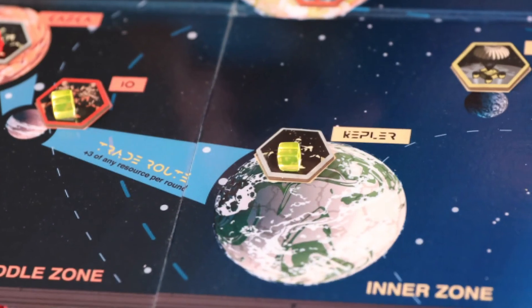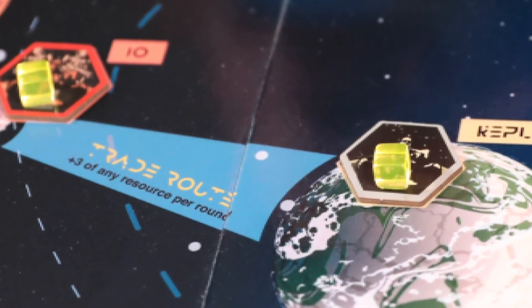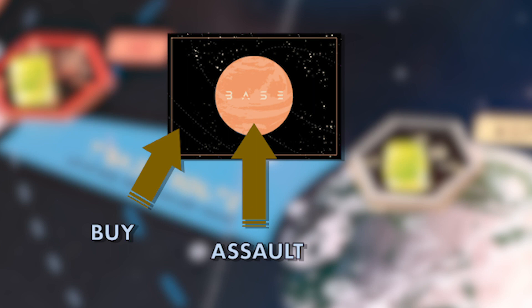This section of the tutorial provides a deep dive into bases, the other key source of resources. You can acquire bases in a few ways: on your turn you can pay for a base assuming that territory is unoccupied, or if another player has the base you want, you can attempt to steal it from them via an assault. Also, when it's not your turn, you can trade for bases as with anything else.